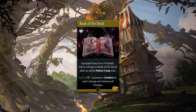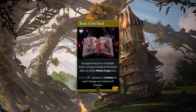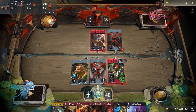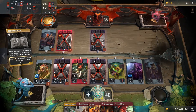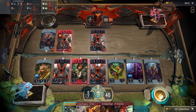Book of the Dead is a 10 gold common accessory that gives plus 4 health and an active ability with a 2 round cooldown. A charge will be added to this item after an allied melee creep dies in the lane. When you activate the ability, it will summon a 2 attack and 2 health zombie for each charge you've accumulated, then remove all charges. Keep in mind it's not for any creeps dying, but for the randomly positioned melee creeps.